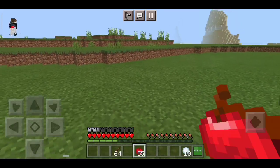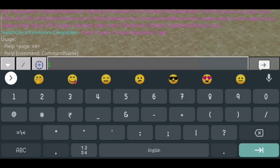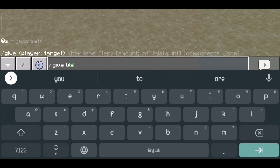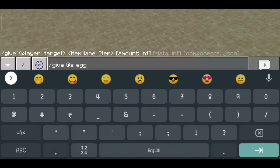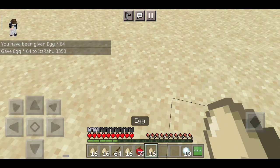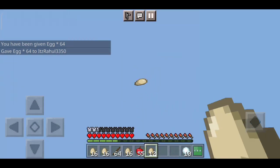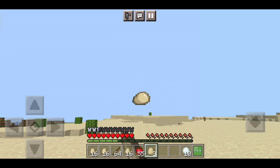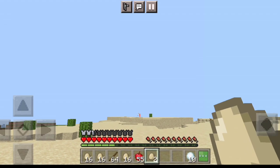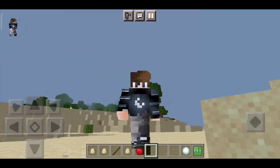Now let's try the throwable thing with eggs. I'll use slash-give to get some eggs — let's get 64. If you give one stack it actually gives you four stacks because eggs don't come in stacks of 64. Now you can see it's working fine — the eggs are actually spinning. Listen closely — they're spinning. That was pretty much it for today's video.